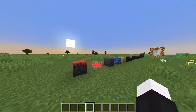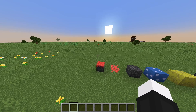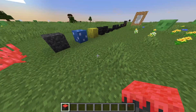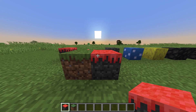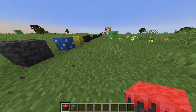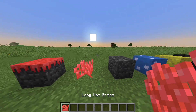It only adds a few new blocks - this is all the blocks there are, so it's a very small mod. The first block is the moon grass, which is basically just similar to regular grass. It's red on top like a red grass with a more blackish kind of dirt underneath. Then the next one is long moo grass, which is similar to just the regular grass.